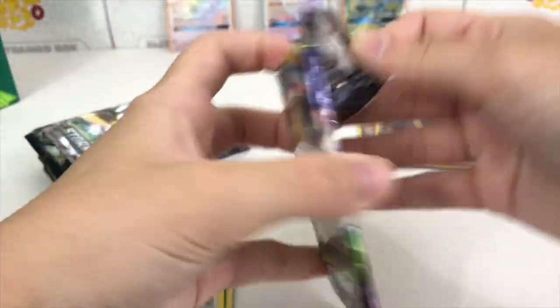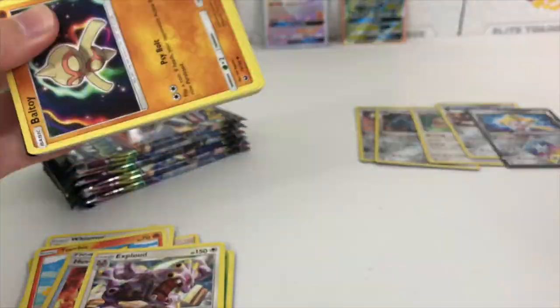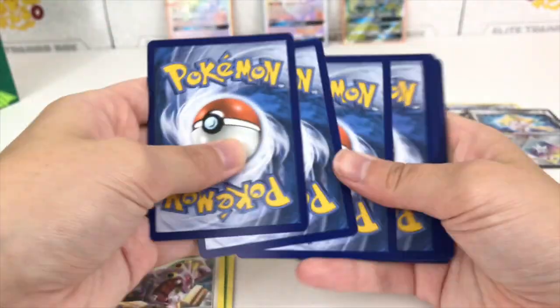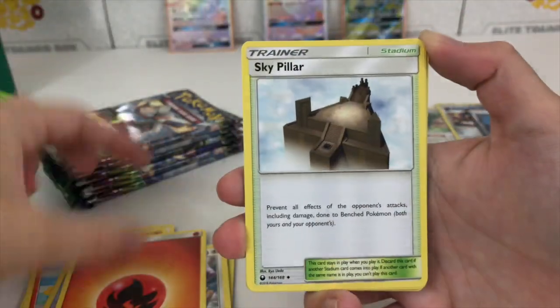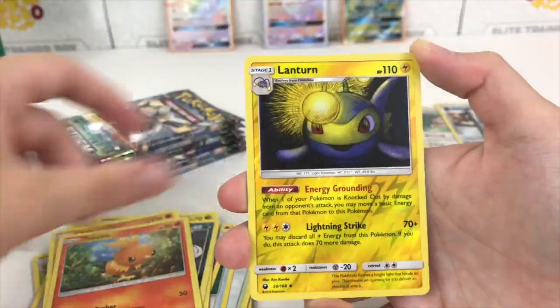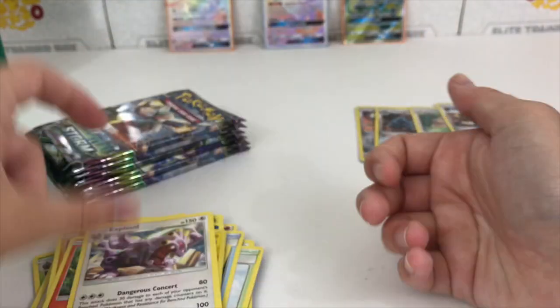Jirachi pack pulled a Jirachi prism star — maybe this is what we needed! Here's a code card — since we did pull the Jirachi prism star, that is an ultra rare, so make sure you turn on notifications to be first to claim the codes. Bag on, Sneasel, Onix, Torchic, Lanturn, and Exploud regular rare once again.